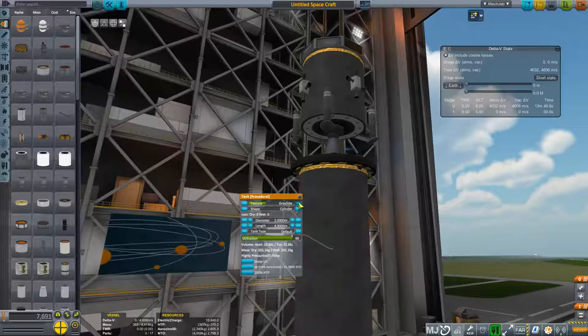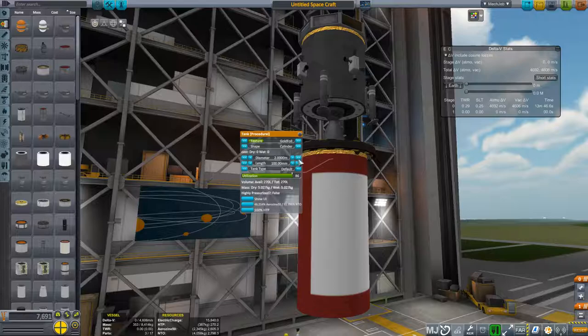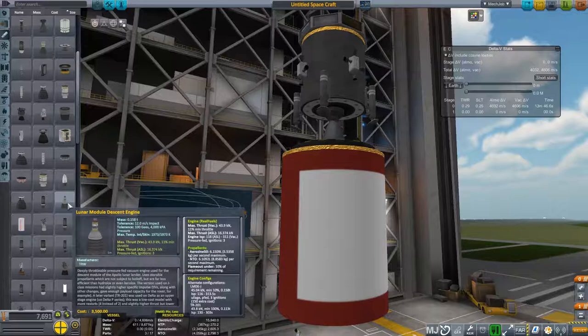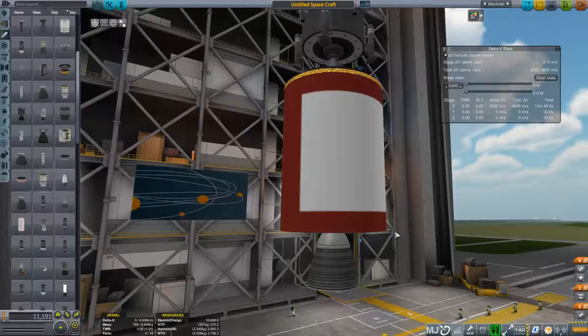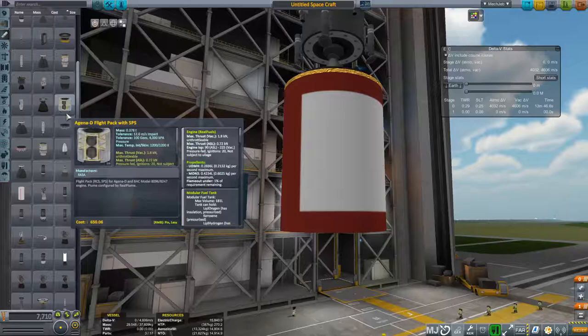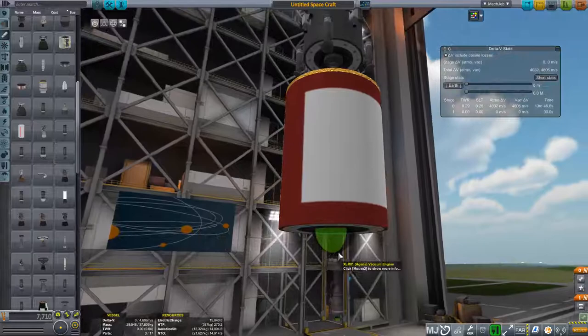Let's change this to mu — I like this for my third stage. Let's increase the diameter to 3, increase that to 3 as well. For this engine I might use a lunar ascent module — but not enough delta-V, way too long a burn time. For this, what I'll be using is the Agena vacuum engine, and I want five of these.